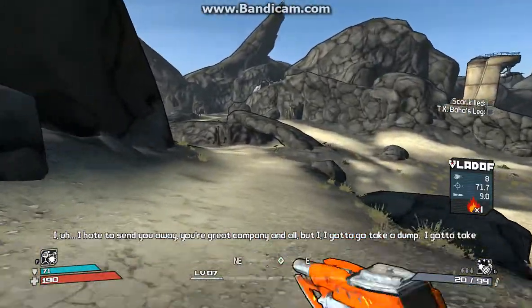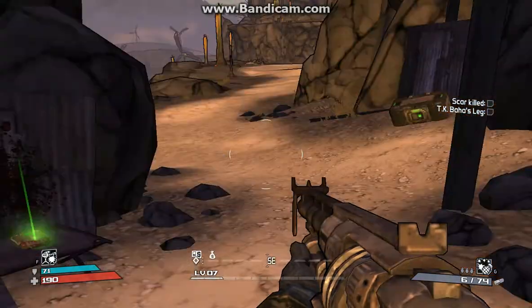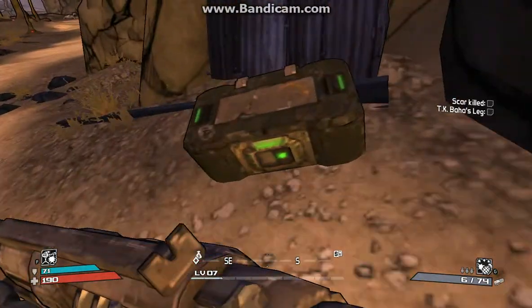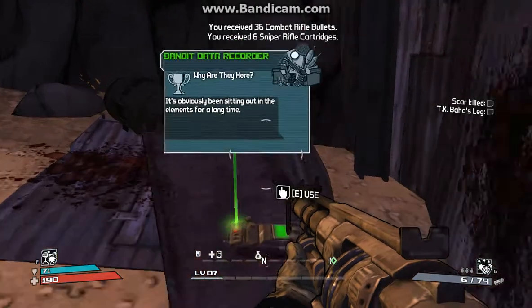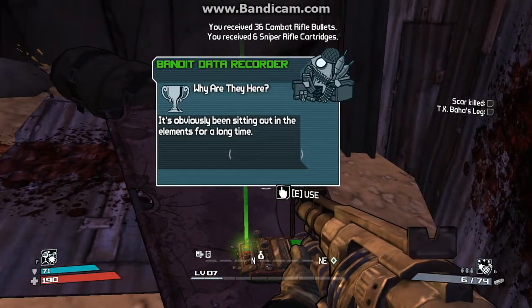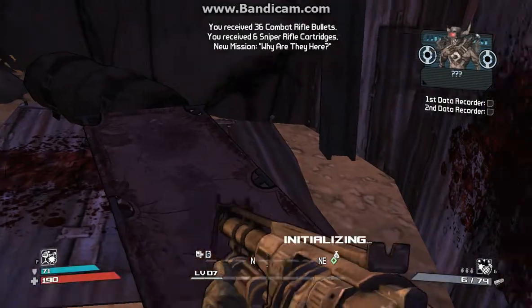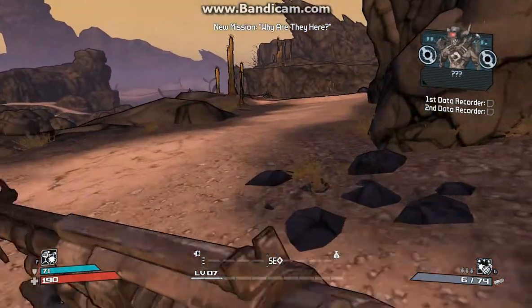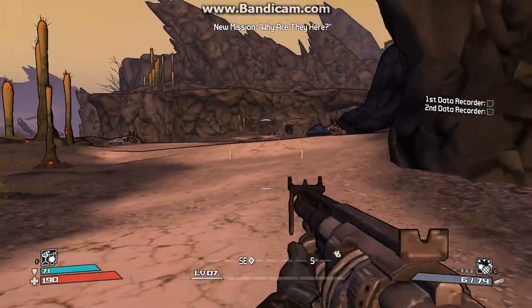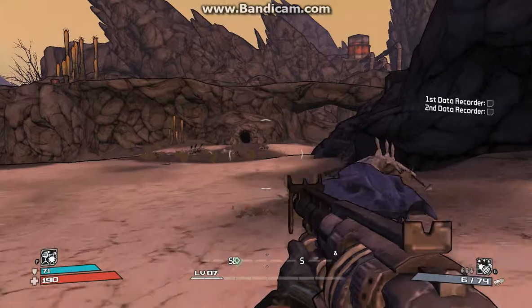Okay guys, we've made it back to Skag Gully. One thing you'll notice to the right here — there's an ammo box. If you walk over here, there's a recorder — it's a green glowing recorder. You accept this quest and a voice character will ramble at you. There are two more of these recorders around in Skag Gully, and you have to collect them to complete this quest.